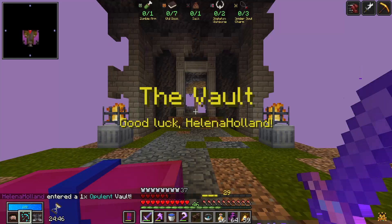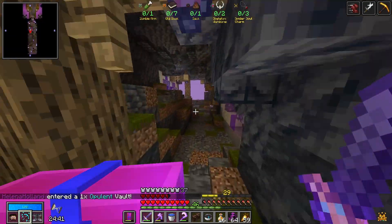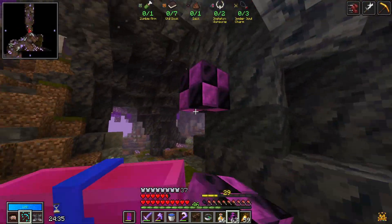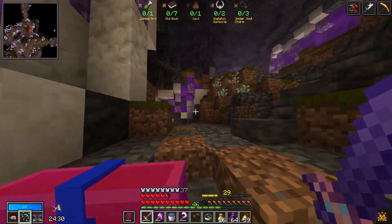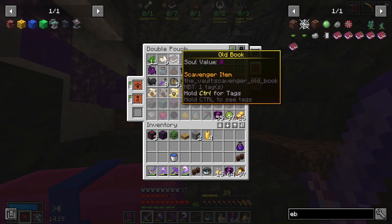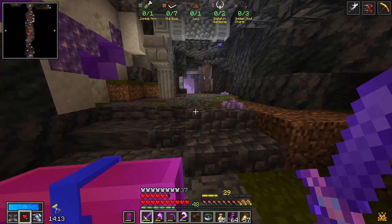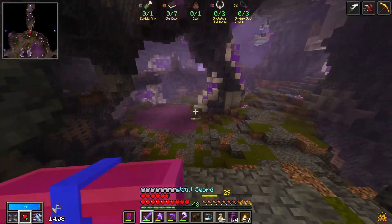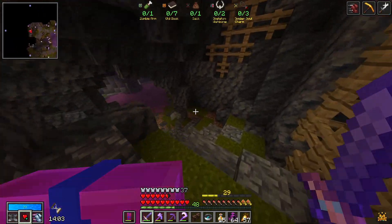It's opulent, but look at that scab - that is painful. I don't think I'm going to be trying to do that one; they're all rare items. That's harsh. We have one old book, we don't have the zombie arm, don't have the sack, we do have the skeleton wishbones and they're solid charms. We'll just loot this vault, but honestly that's fine with me. I can't complete everything, especially when it looks like that.